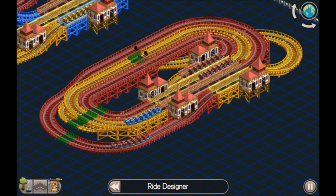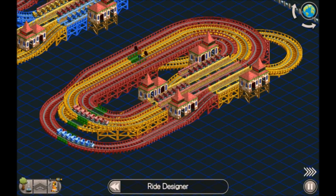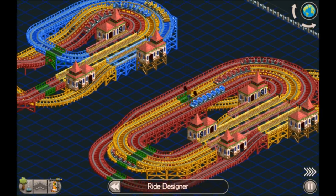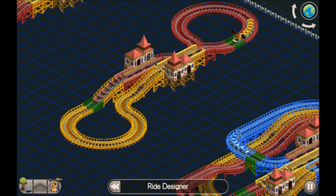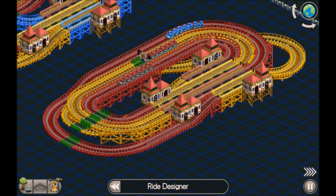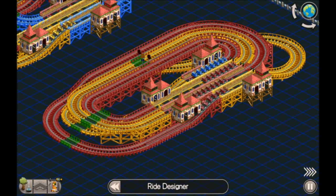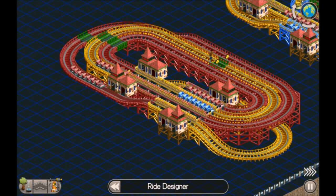Mobius coasters can get very, very complicated, especially with four tracks. The blue train is now on the third station, it'll go around to the fourth one, and then back to the first. Because this is all one ride, you can only have one photo section per ride — I've got it there in green on multiple sides. If this were built in a real park, any guests on any station would be able to buy the photo, even if their train didn't go through the photo section. It's just one of the little quirks of RollerCoaster Tycoon — make the most of it because it works in your favor.